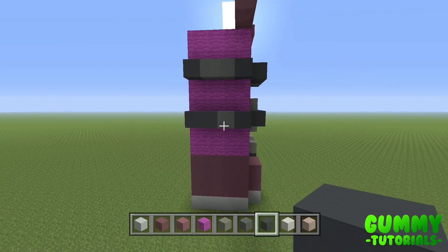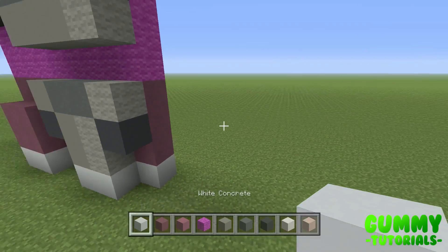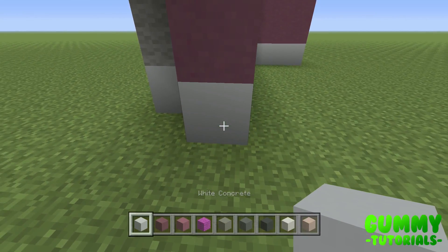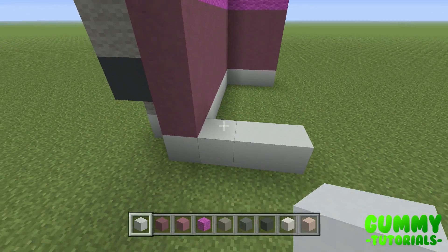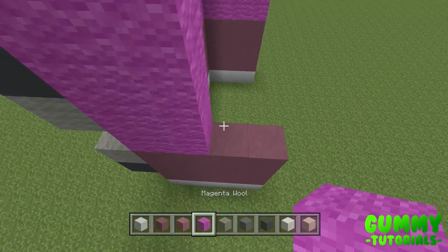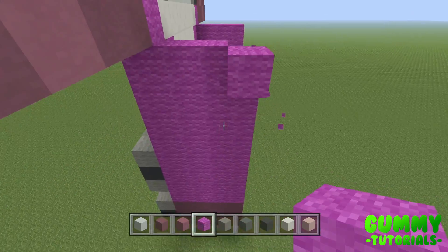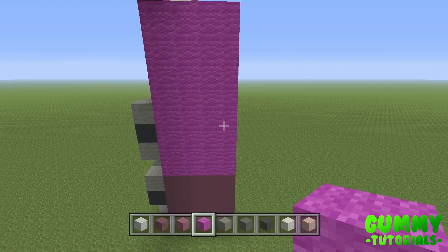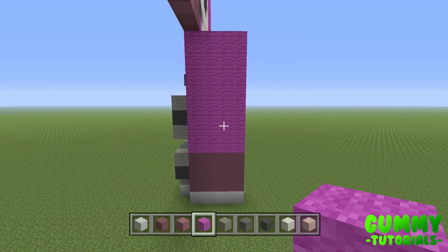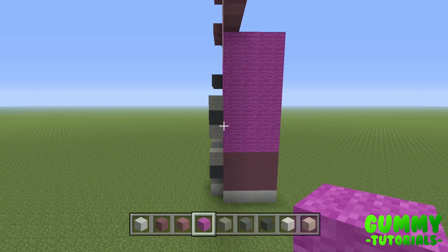Heading around to the right side — exact same logic applies. Go 1, 2, 3 to the right using white concrete, 3 layers of purple terracotta, and 8 layers of magenta wool. Once we've got our base layer — 12 by 4 — we're going to add the 3D effects. There are a few more on this side, but they match up with the side there, so it makes sense.